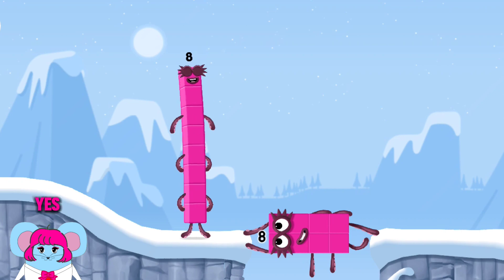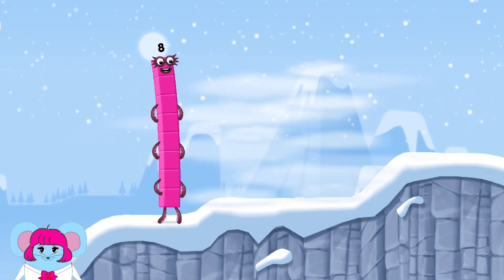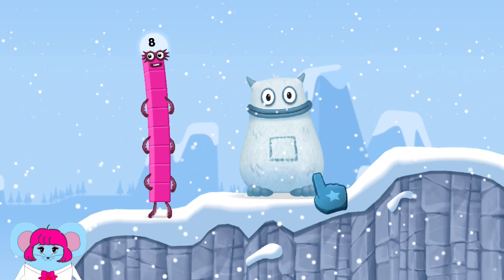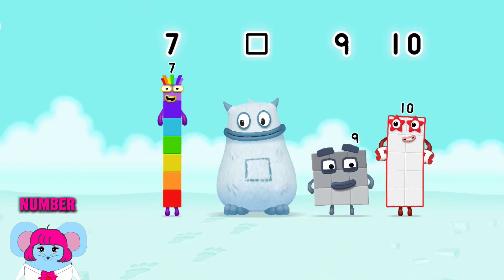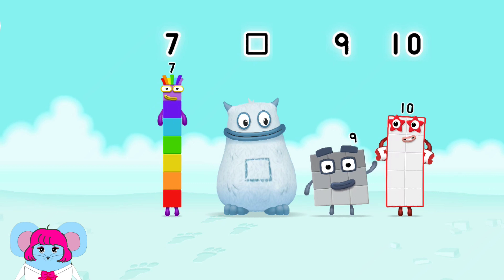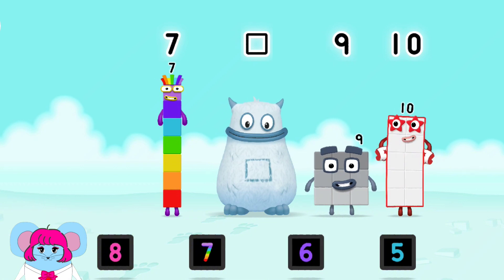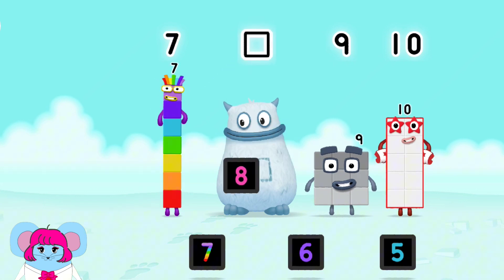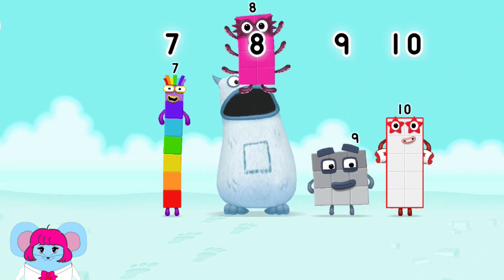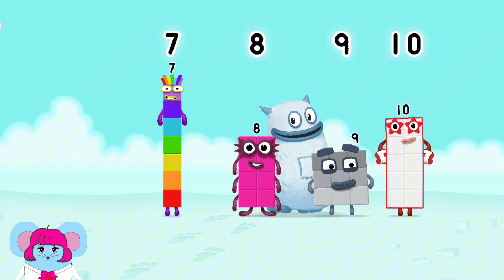Octoblock! Yes! This is great! Yum yum! Here comes Big Tum! Find the missing number to reveal who's inside Big Tum's tum. 7 — yum! 9, 10 — yum yum! Who's in my tum? 8. You've got it! 8 was in my tum. Yum yum! Well done!